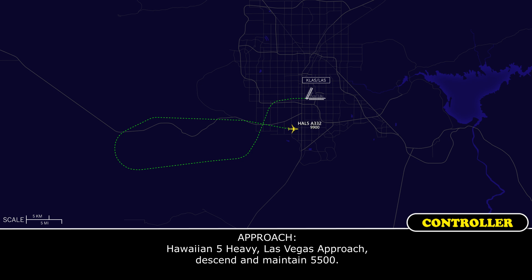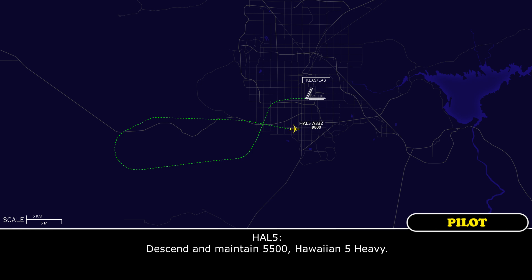Hawaiian 5 Heavy, Las Vegas approach, descend and maintain 5,500. Descend and maintain 5,500, Hawaiian 5 Heavy.